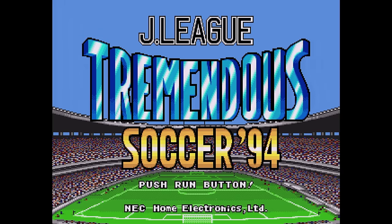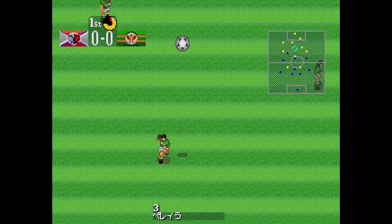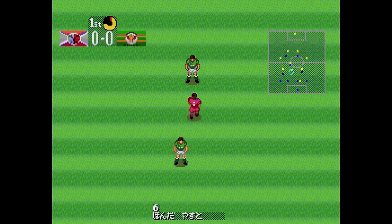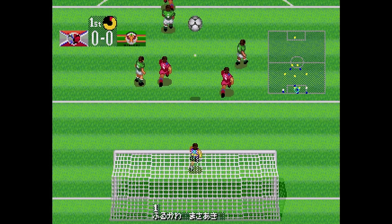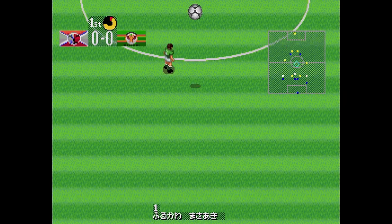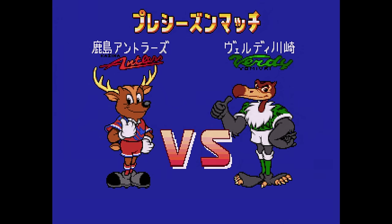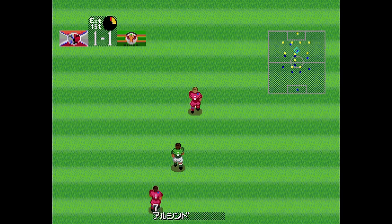Here's J League Tremendous Soccer 94. This seems to be the previous year's version of Formation Soccer 95. The player graphics are the same, though the feel graphics are a little different. The announcer voice is also different, as is the music. It's endorsed by the J League, and of course that means it's limited to a single country. Using the arcade card results in basically no loading at all. However, the initial load is a black screen instead of an arcade card screen.